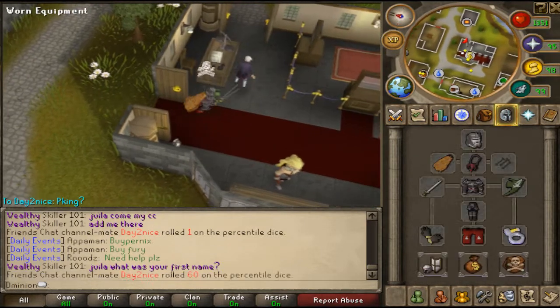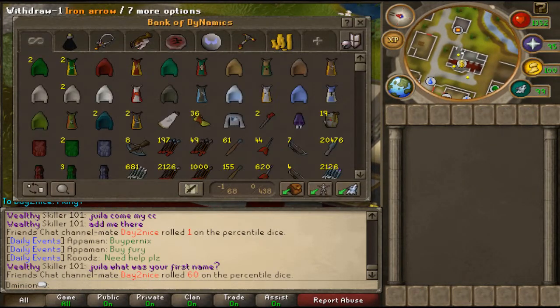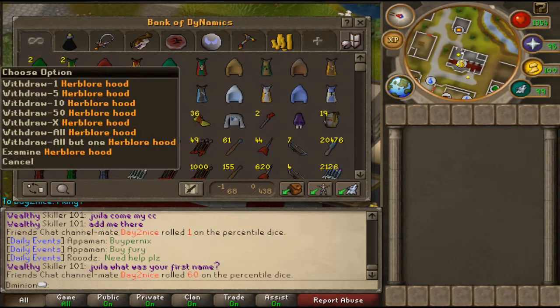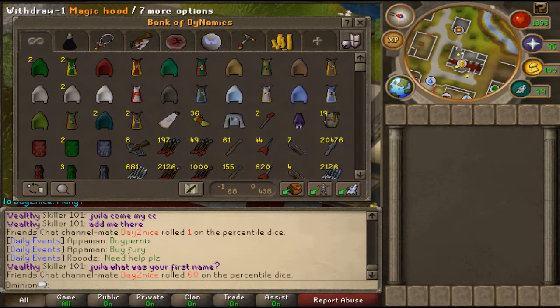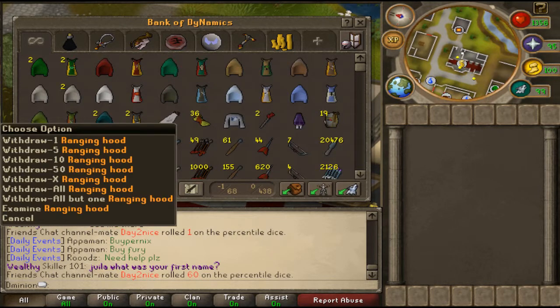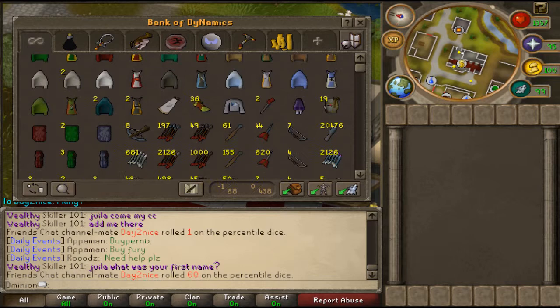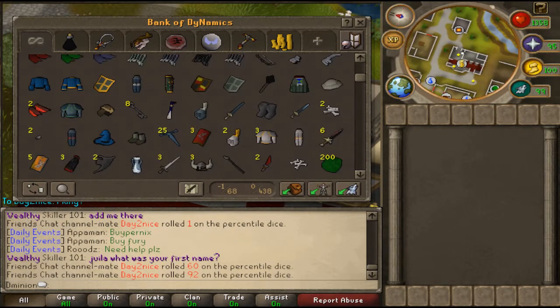I hope you guys enjoy this little bank video. Alright, let's start off with the top tab. This is my beginner or starting tab — the very first one. I got all my 99's in the order I got them: first it was Herblore, then Attack, Strength, Woodcutting, Crafting, Magic, Constitution, Mining, Summoning, Defense, Ranged, Fletching, and Smithing. This tab also has my ranged stuff in it, the rest is just junk.